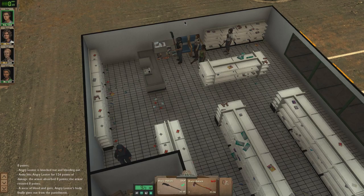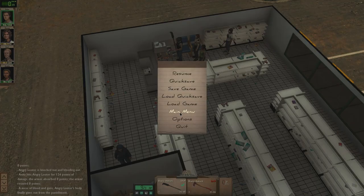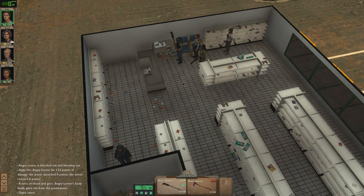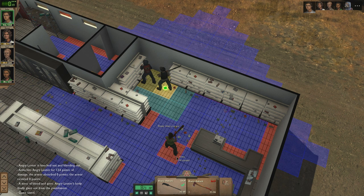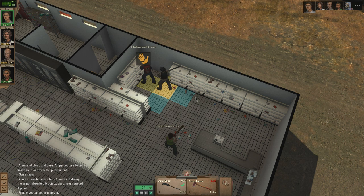Oh, there's a female looter — bloody hell! She hasn't even seen us. Let's enter combat before she can and do an arm chop — that sounds really nasty. 36 points, and got arm sprain. That's it — just arm sprain. And now we have to go all the way around.